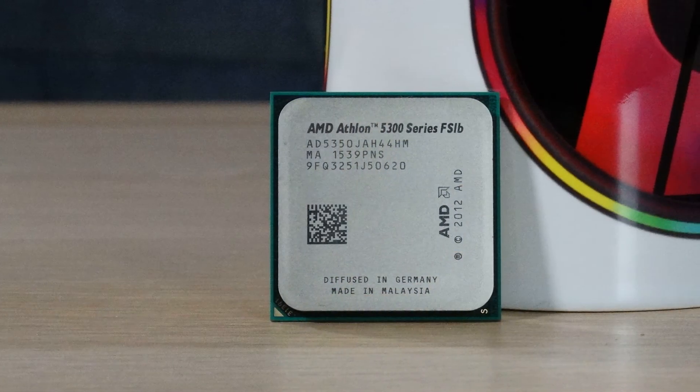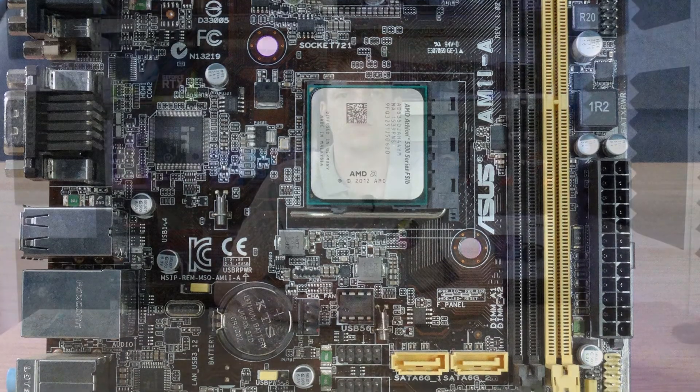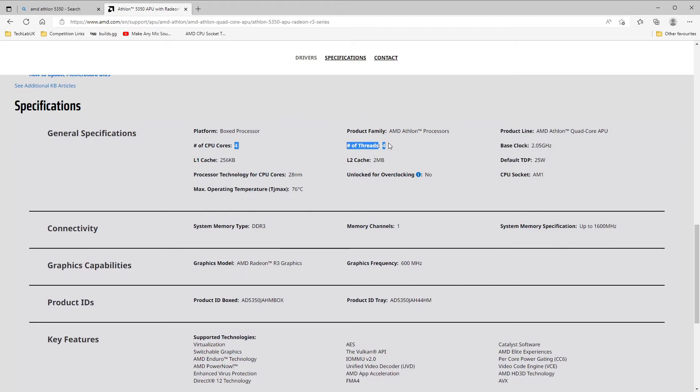The chip we're going to be looking at today is the AMD Athlon 5350. It's one of three Athlon processors that fit onto the AM1 platform and it sits right in the middle of the stack with its four cores, four threads, and a base frequency of 2.05 GHz — and that's a 25 watt processor, less power than a light bulb.